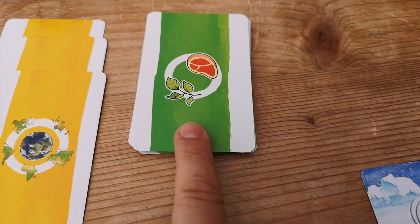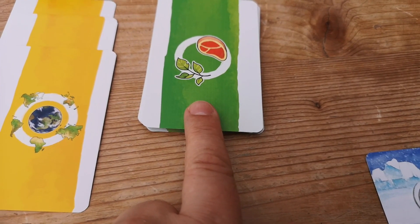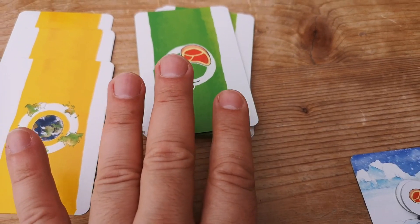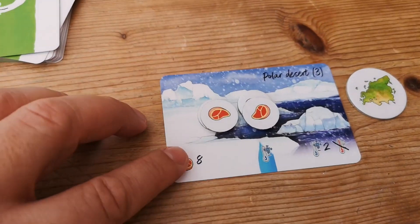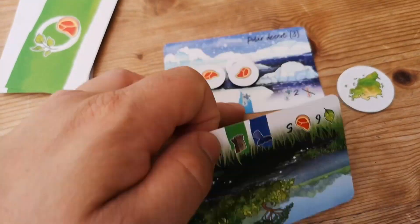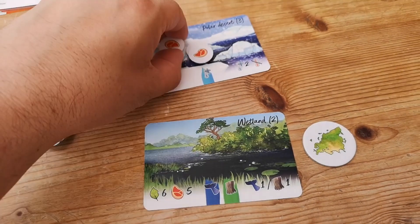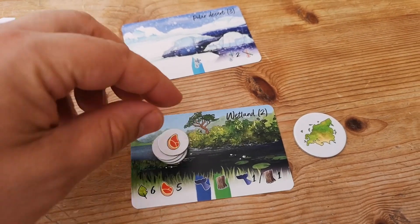The next step is changing our biomes. With three to four players, we replace two biomes in the first era and three in the second and third. With five to six players it's three, then four, then four. So if you've heavily adapted to live in the polar desert, you might suddenly find yourself needing to adapt to the wetlands instead. The old biome's food disappears and we redistribute it, and away we go.